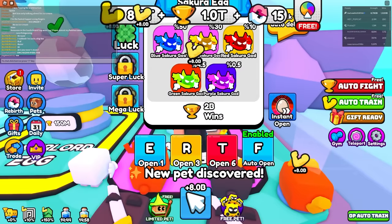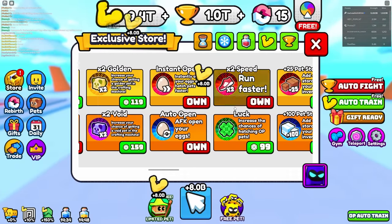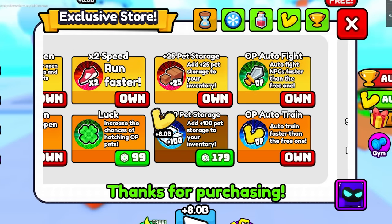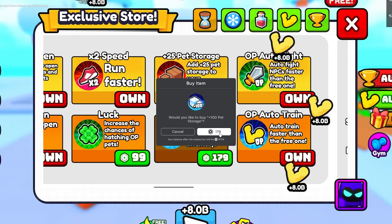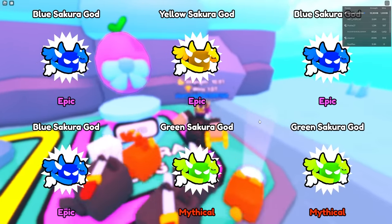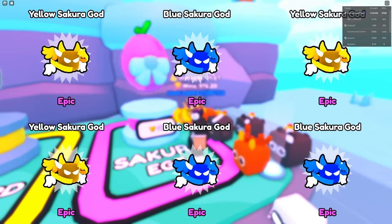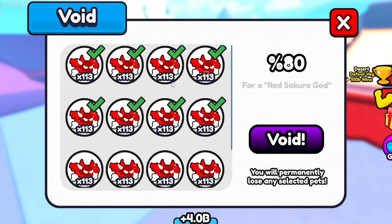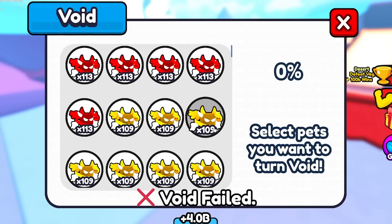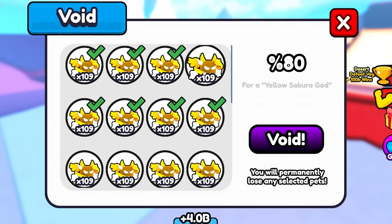Maybe I can make some of these into void pets. But now there's a pet storage limit — that costs Robux too, 80 then 180 Robux. I genuinely don't like how much this game costs. But I bought extra storage so no more storage issues. Now let's try making these pets void — one pet is 113x, better than my dominus pets already! But it takes a lot of them to make void... and I just failed one at 70% chance!